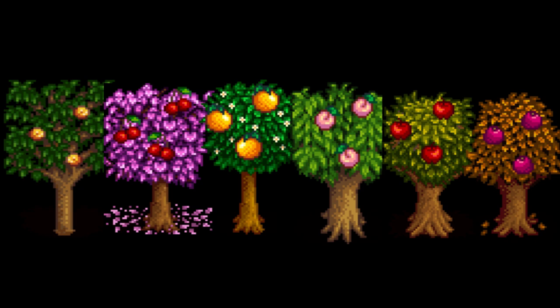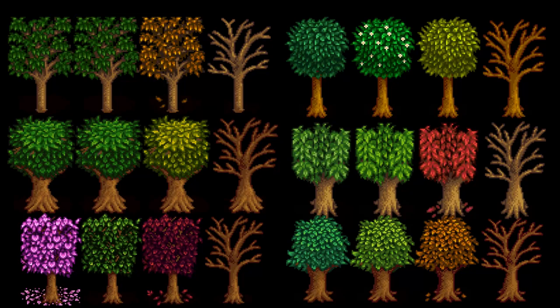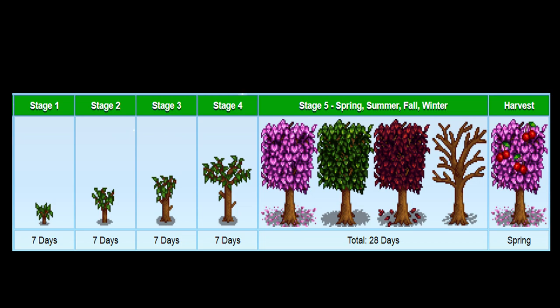Fruit trees are different from regular trees in that they have unique designs and they change color with the seasons, and provide a fruit each day in a specific season. They do require a full 28 days to mature, but they can be planted in any season.